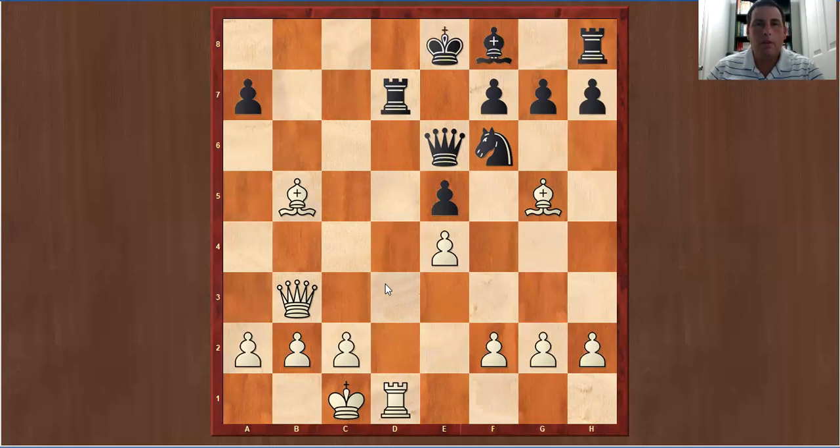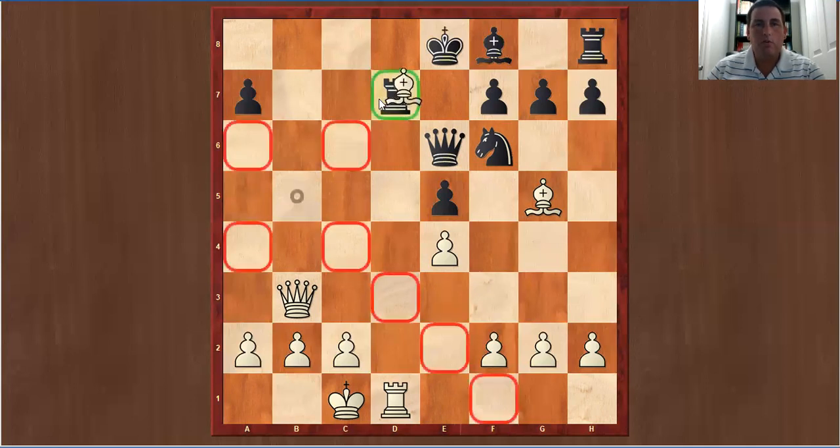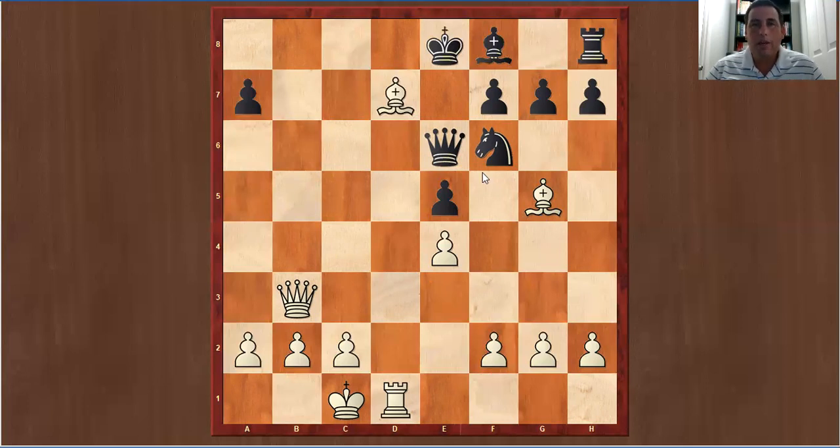Morphy finishes the game with a beautiful combination of checkmate in three. The combination is bishop takes rook. If queen takes bishop, then rook — actually queen b8 here is better. Queen b8, and you can take the queen on the next move. If you take with the king you can't, because you'll be in check. So you pretty much have to take with the knight. After knight takes bishop, we have a checkmate in two with a beautiful sacrifice.